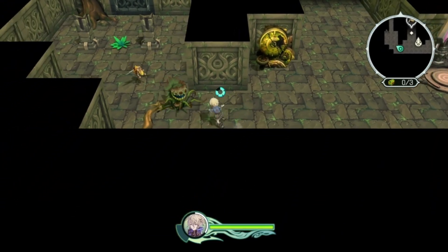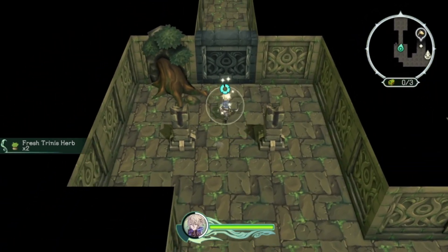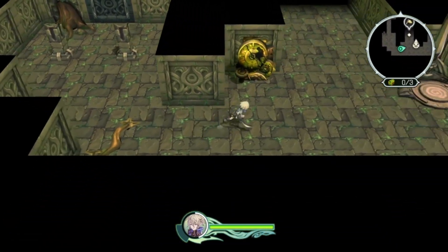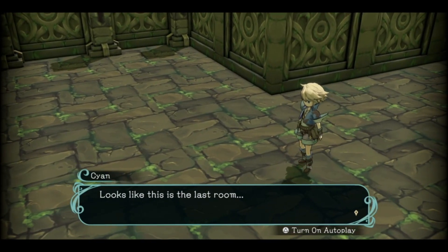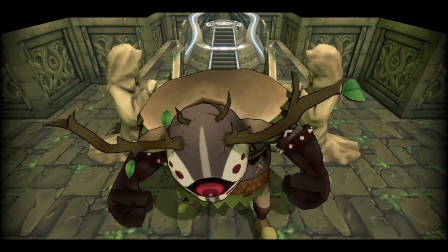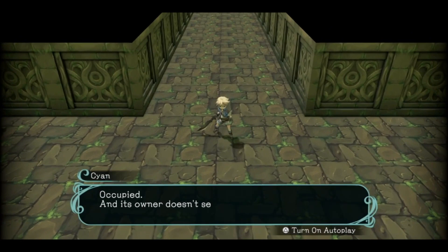Entering a new area, the player spots the boss: a creature called the Manobor. It's occupied and its owner doesn't seem friendly. The player decides to fight: 'Fine, do you want to fight? Bring it.'